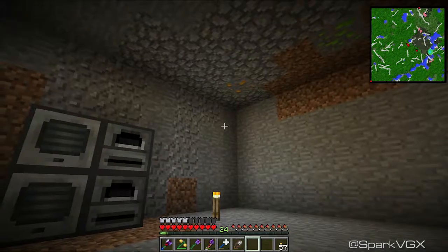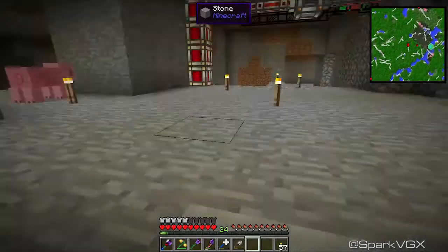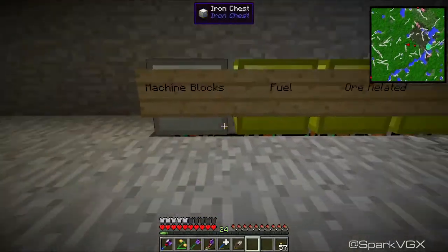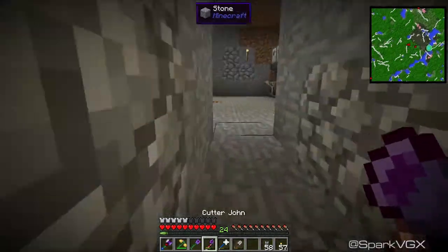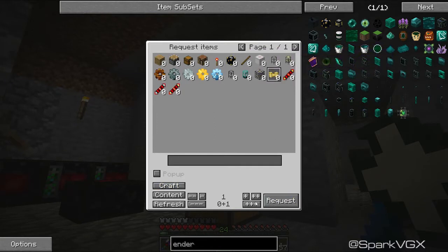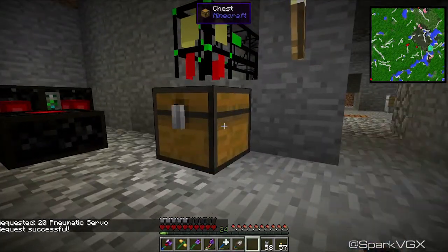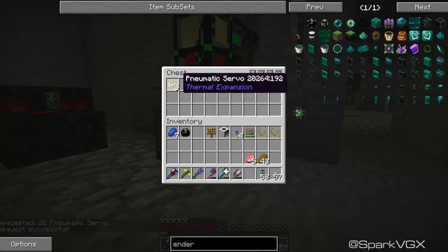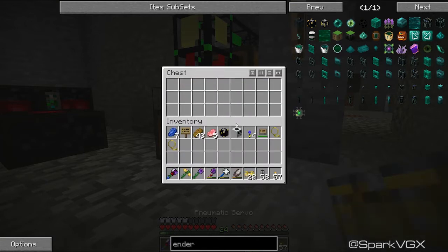I am going to need a few different pipes. A lot of this is going to be straight from thermal expansion — that's the kind of system I'm still playing around with. With that, we are going to need a whole bunch of item ducts. On top of that, we're also going to need a few pneumatic servos — let's make 20 of them. That's just redstone, iron, glass — easy peasy. There's 20.